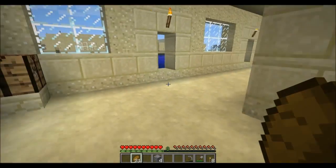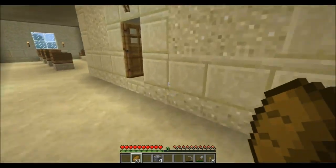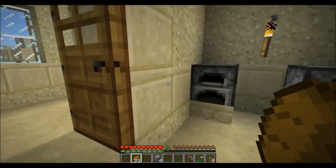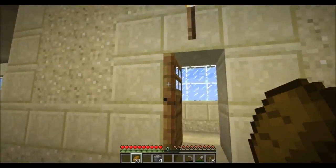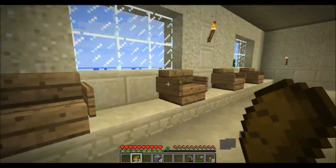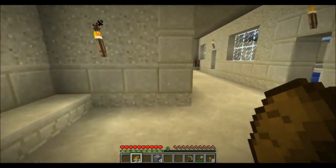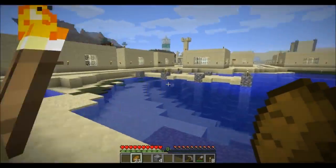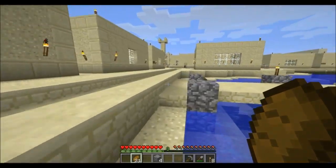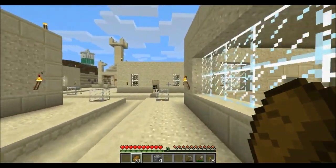When someone dies in Third World, they just reincarnate somewhere else, very far away from where they died. And these are just more houses, the same. Over here is the Fisherman's Mercer. There's some fish and a fishing rod that's been captured, and they just fish off these docks here. And here's the smokehouse, where the fish is smoked.